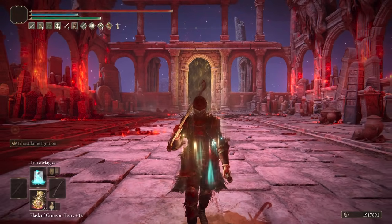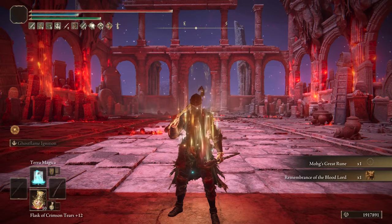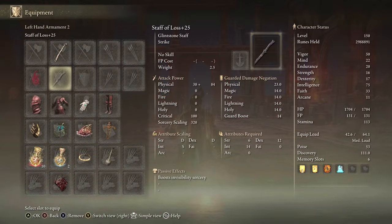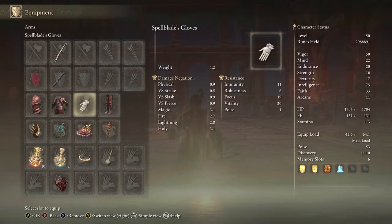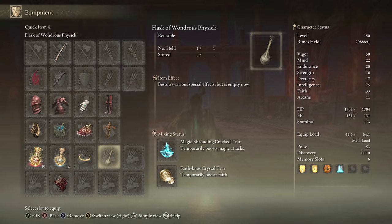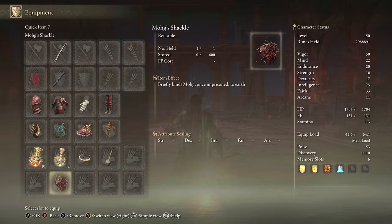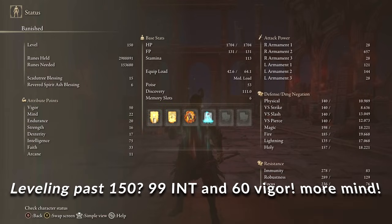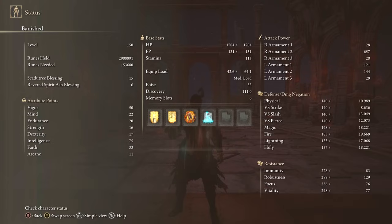Equipment: Death's Poker plus 10, any staff for Terra Magica, any seal for buffs, Rakshasa set and Spellblade set, Millicent's Prosthesis, Magic Scorpion Charm, Shard of Alexander, Ritual Swords Talisman, Magic Tier, Faith Tier. That item shown is the Moog Shackle — the item that stuns Mohg. Stats: 50 Vigor, 22 Mind, 20 Endurance, 16 Strength, 17 Dexterity, 75 Intelligence, 33 Faith with the Faith Tier. Buffs: Golden Vow, Blessing Spoon, Howl of Shabriri, and Terra Magica is highly recommended for even more damage.